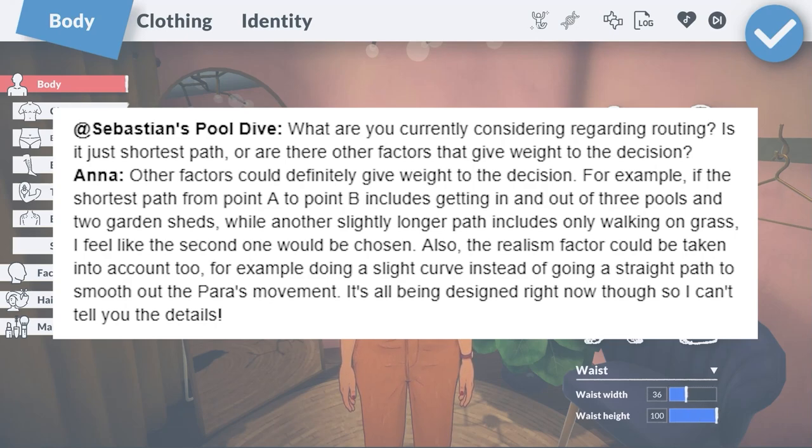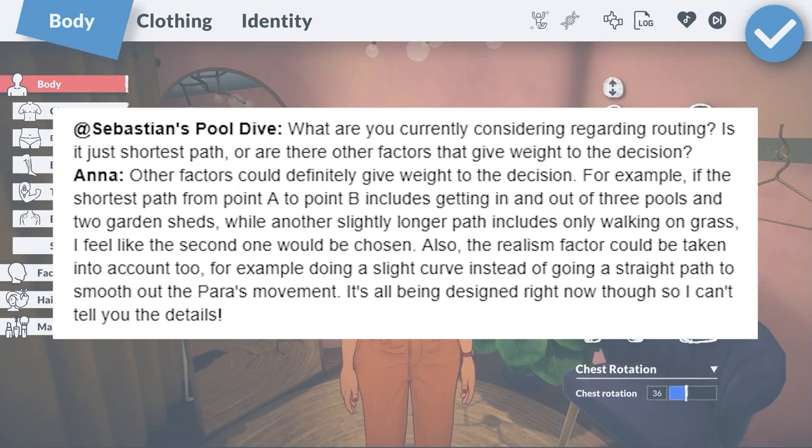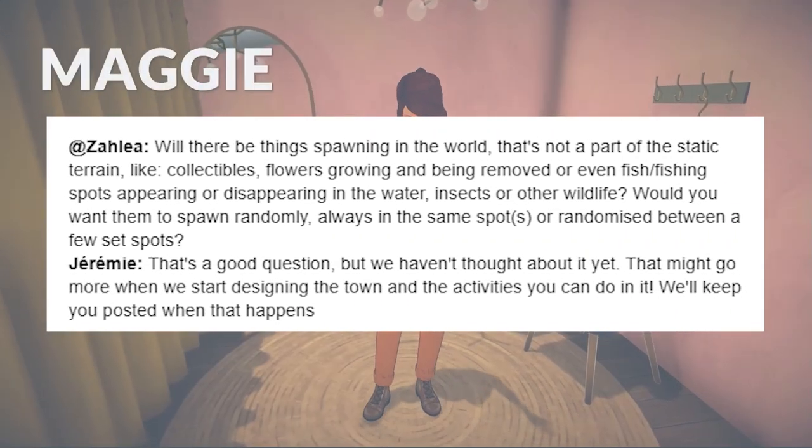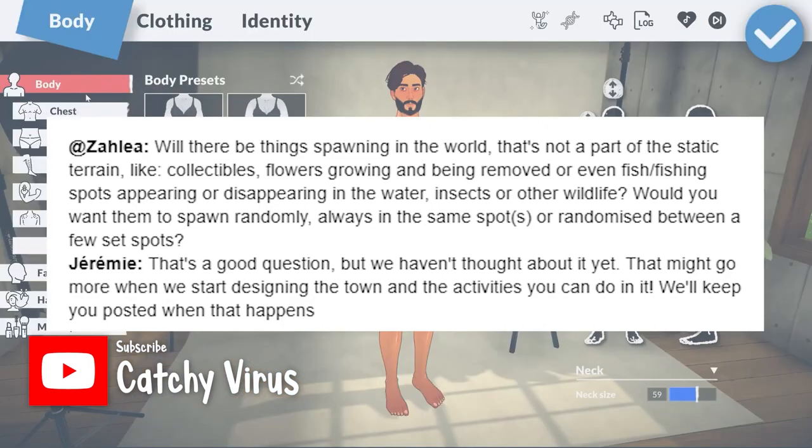Our first gameplay question is about how routing will work. Will they take the shortest path or will other factors change which route a para will take? Most likely other factors will be considered — for example, you don't want your para to get in and out of three pools just because it's the shortest pathway. I would like to see things spawn into the world like collectibles, flowers, fishing spots, insects, and other wildlife. We're gonna have to wait and see if this sort of thing gets added.